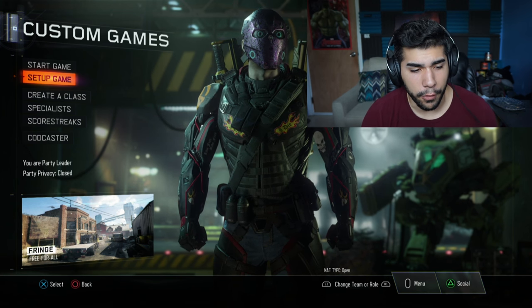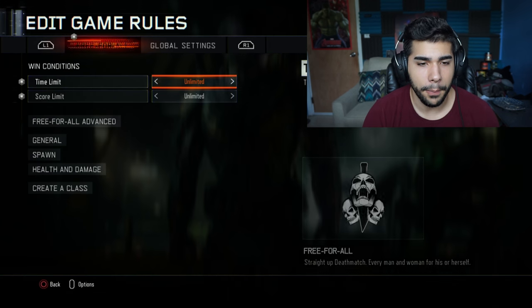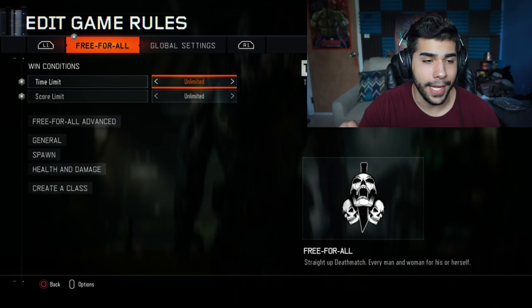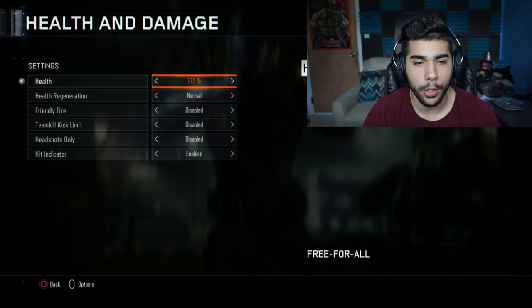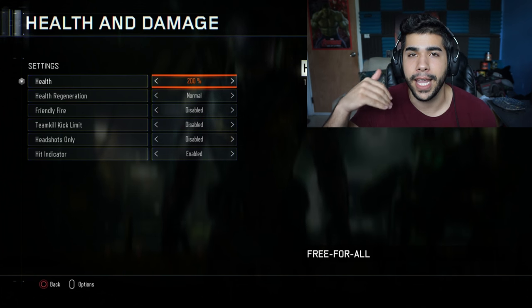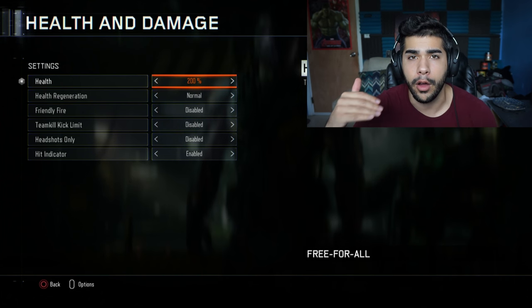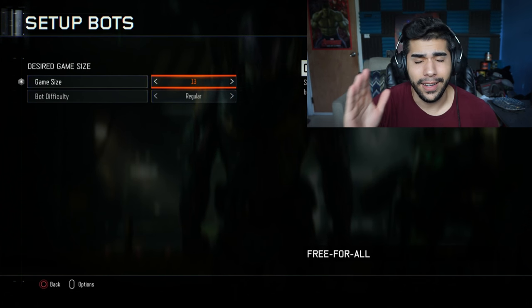So first off, a really good tip is to start a game on Fringe. Fringe is a big map — you get to put on a lot of bots and get a lot of interactions. You want to put in the game rules: time limit unlimited, score limit unlimited. Then go down to health and put health at 200%. That way it's harder to kill people — it takes longer, so you're shooting at someone for a longer period of time. Then you want to put on some bots, around 13 or 14 — nothing higher than that.